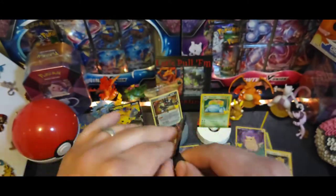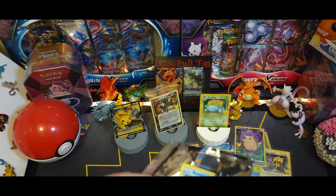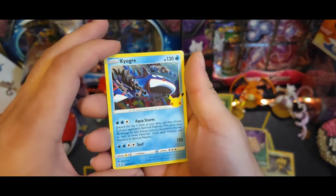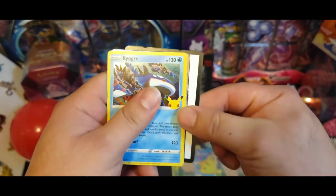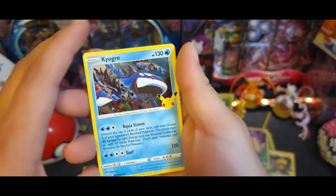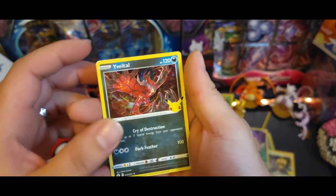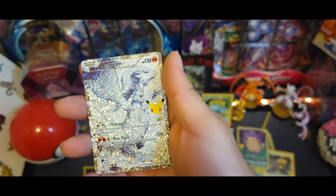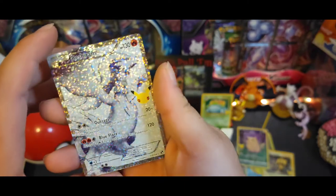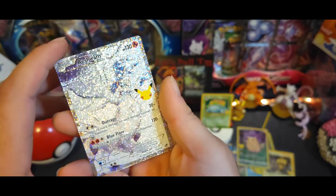Last pack for this ETB - we've only pulled one new card for our collection, this is of course my second opening of Celebrations so far. There's the code. Got Kyogre, Eevee, and we got a nice Reshiram classic collection - I believe this is actually a new one for me. I know I have the Zekrom, and I know my son got the Reshiram, and now I got it too.